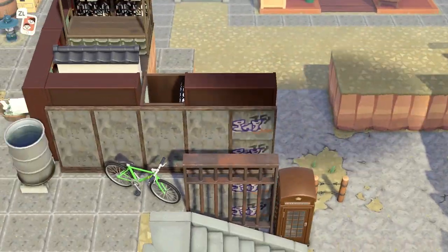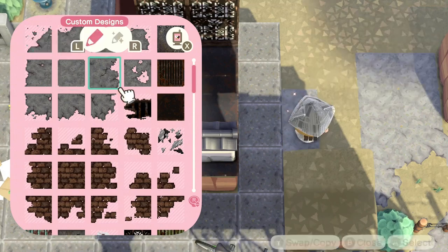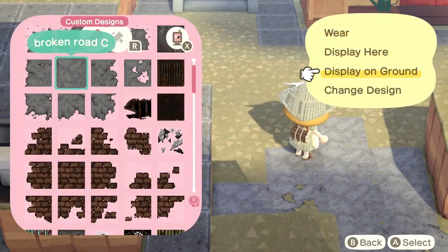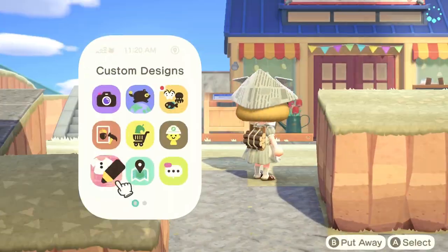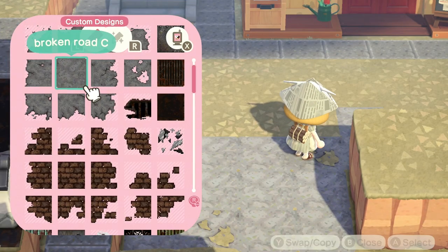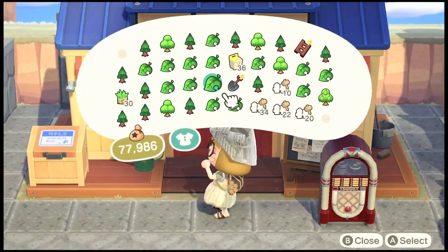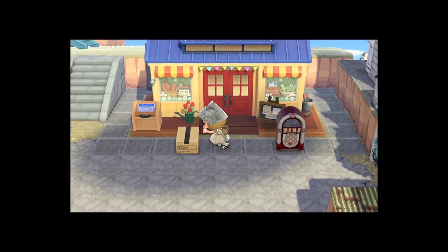Then I just kind of went in and built all of this empty space up with the road code - the middle part of the road custom code that I made myself - and I will just later be going in and doing my usual adding some holes so that I can add plants.